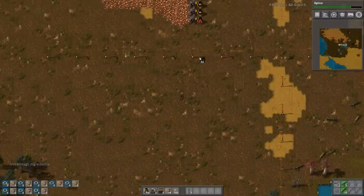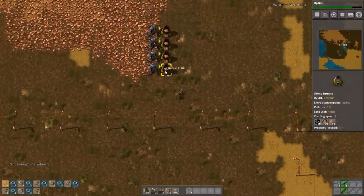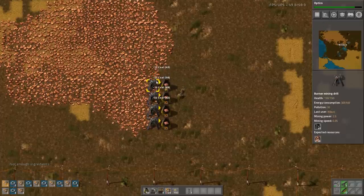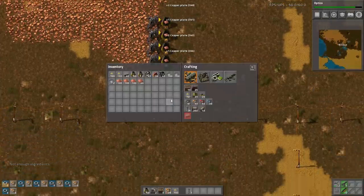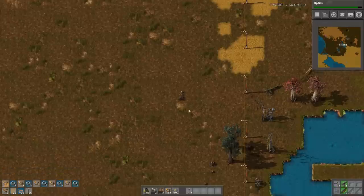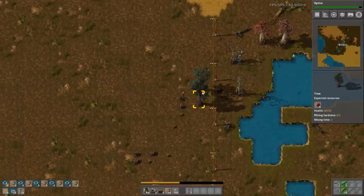I did bring some gold with me up here. Might as well fill everything up. Now we have a lot of copper — that's very nice — and I can start building a power pole as well. Might need a few more.